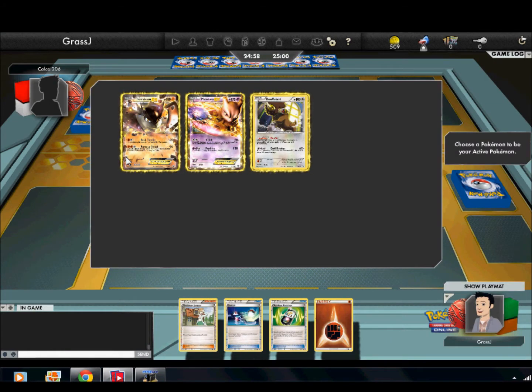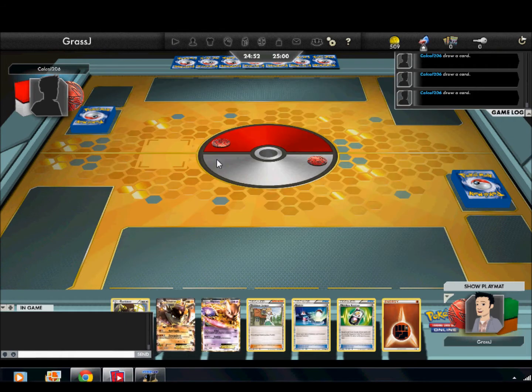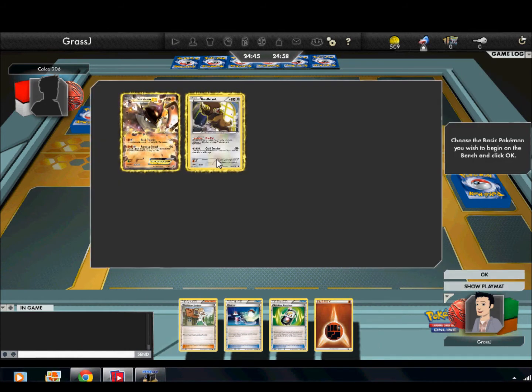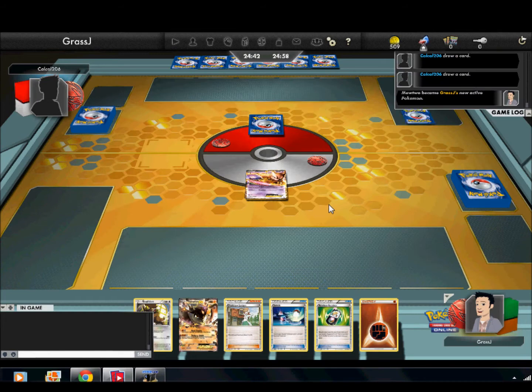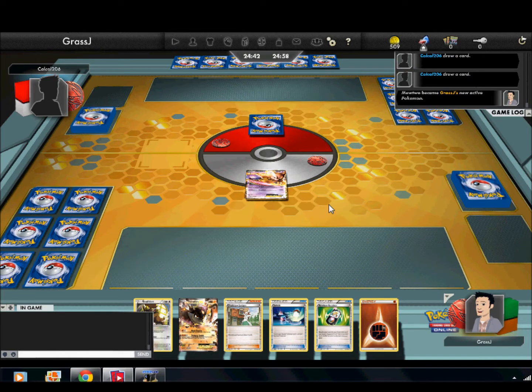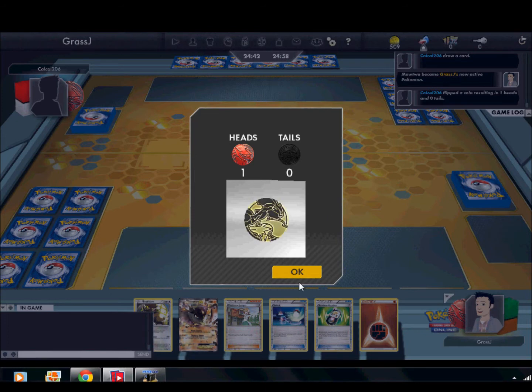Our first opponent is CowCow206 apparently. Hello CowCow206, if you're watching. We get a Terrakion EX, a Mewtwo, and a Bouffalant as our first Pokemon in hand. I'm just going to play that Mewtwo — I'm not going to play them on the bench yet. I want to see what my opponent is playing first. I do have a really good opening hand with the Energy, the Switch, a Supporter, and a Random Receiver.